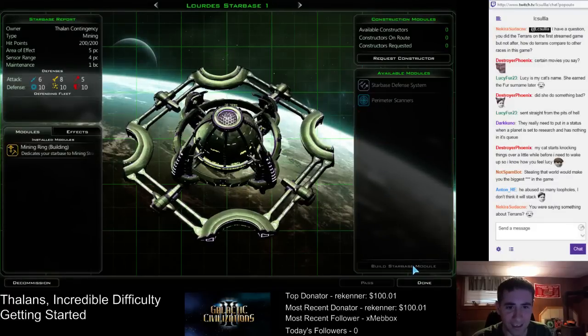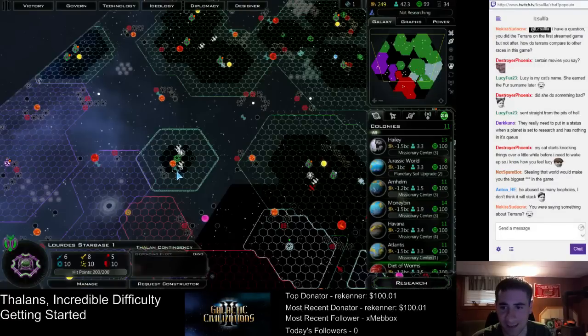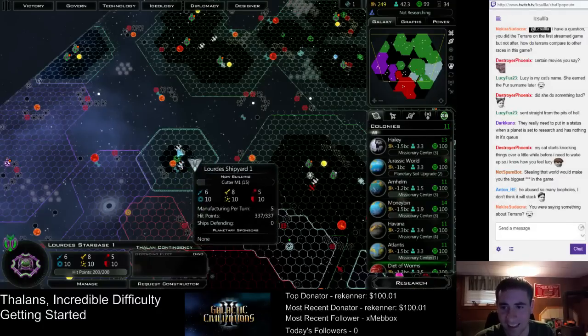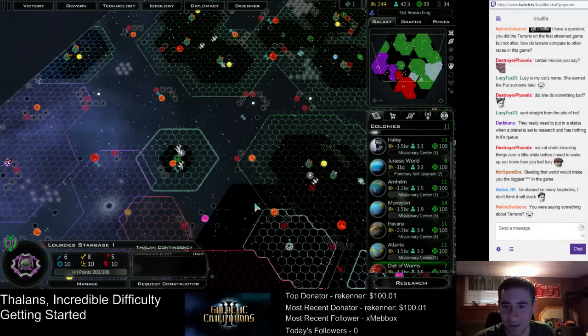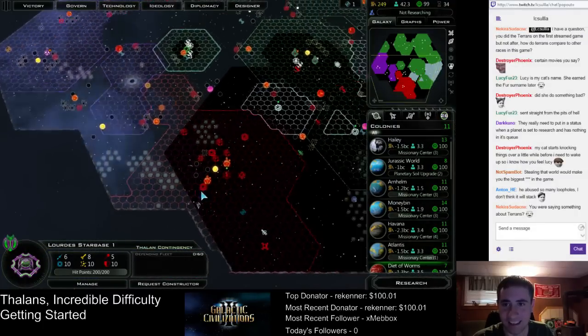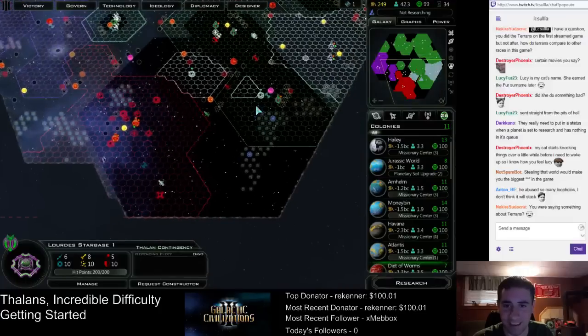We want a mining ring to bring in the Thulium here. I might want to build a Thulium Data Center. I guess we're building it right here — that will extend my range. That's the main reason to do that — I just wanted extra starbase range for this corner of the map.